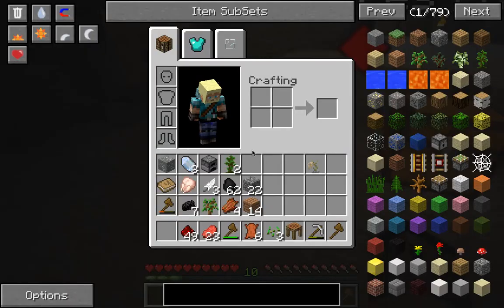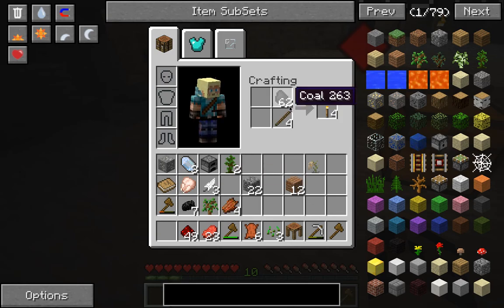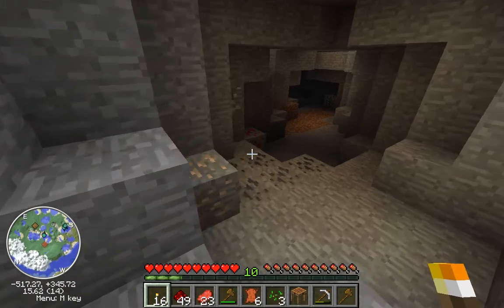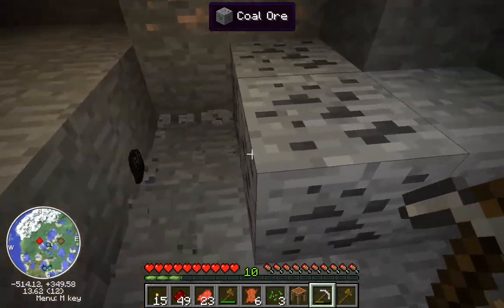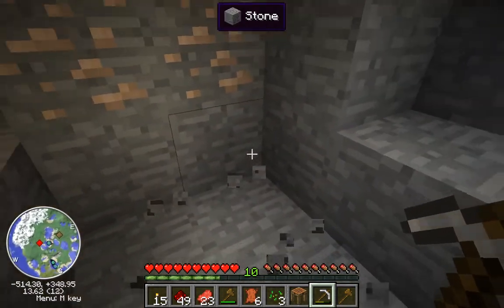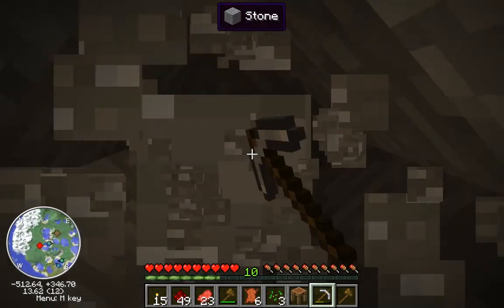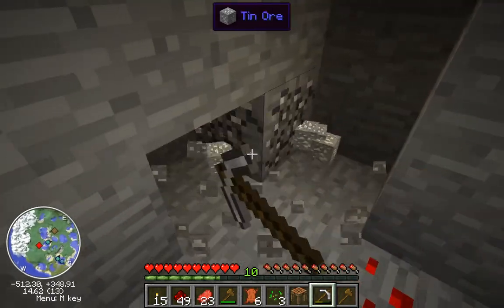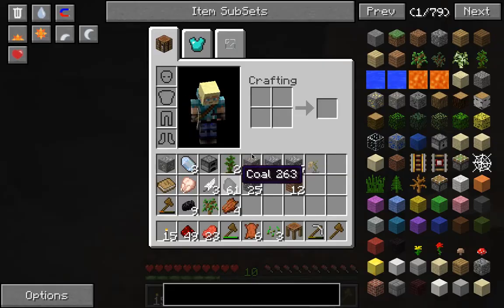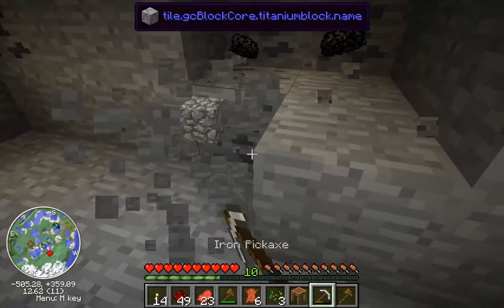Let's make some torches now that we've got some space in our inventory. You can also make torches with stone, so if you're in the mines you don't have to waste your valuable resources. That over there is silicone — the one with the long name that says entity, galacticraft, or whatever it's called. Silicone is what we need to build stuff. We also need a lot of copper and silicone because we need to make a lot of circuits in this game.